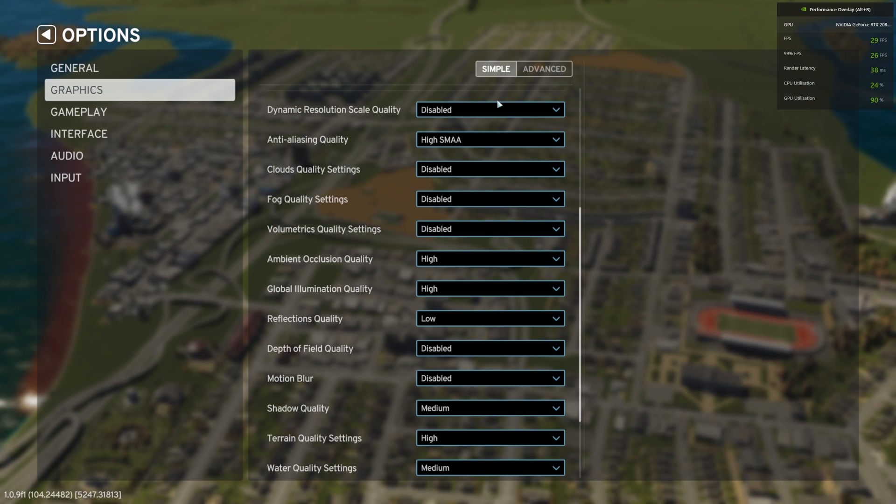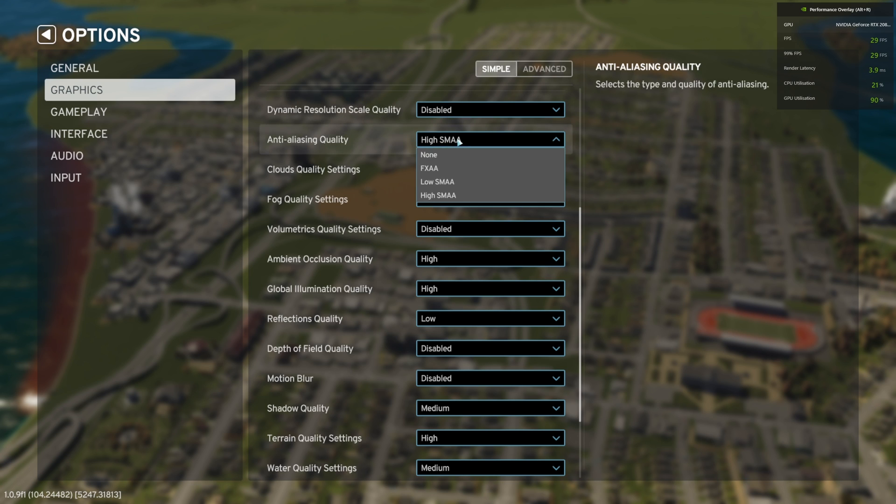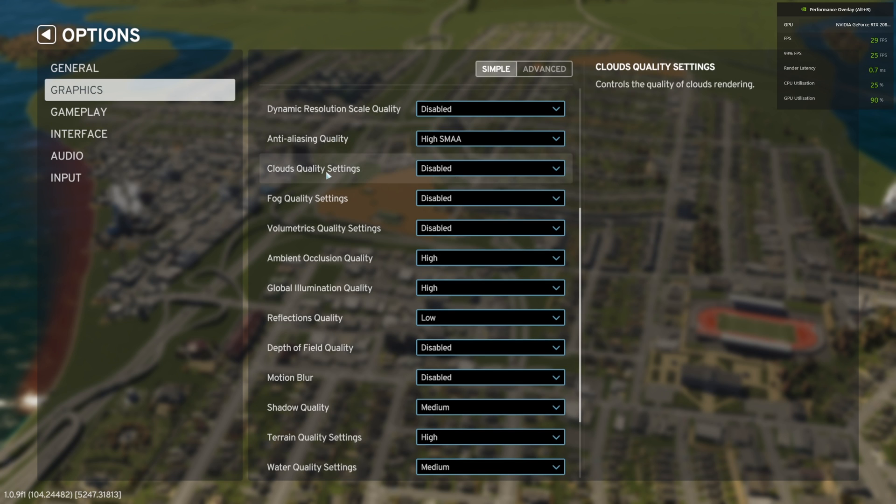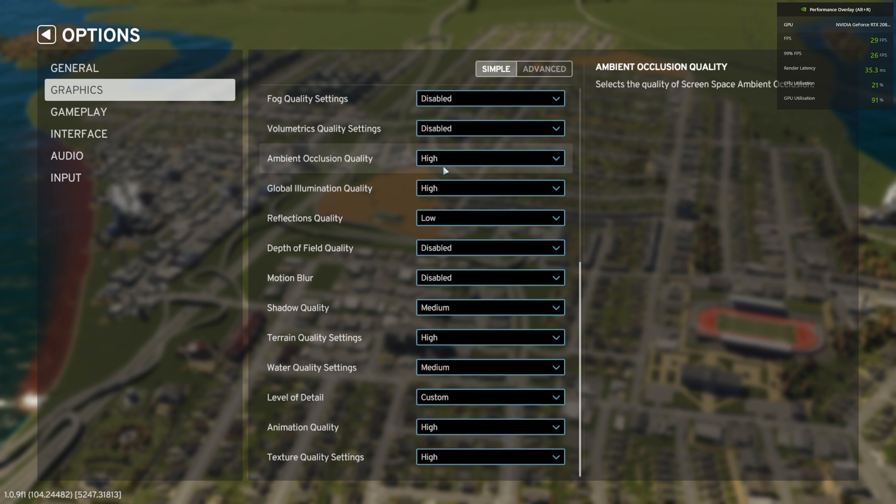You can keep anti-aliasing high at SMAA. You can change any of these settings from high to lower to get slightly better performance, but I find these settings are a really good compromise between quality and performance. Anti-aliasing: high SMAA. Clouds quality: disabled. Fog quality: disabled. Volumetrics: disabled. You can keep ambient occlusion on high, but you can also disable it — it doesn't really make much difference visually, though it does make a difference in performance.